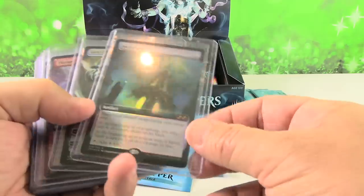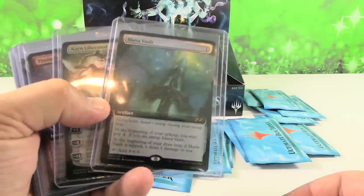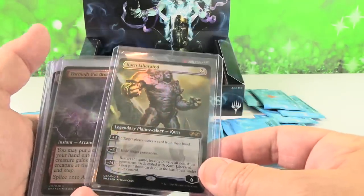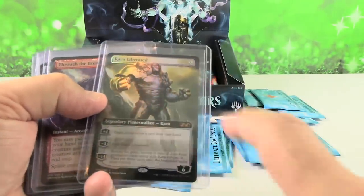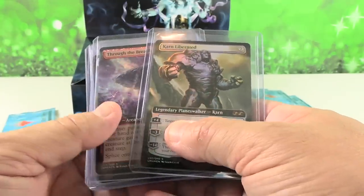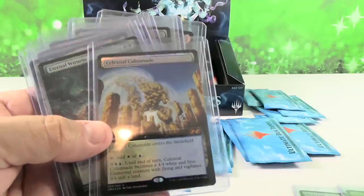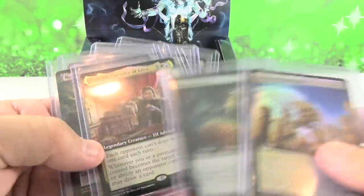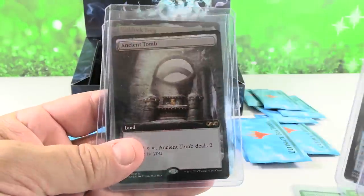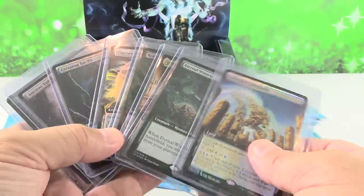Here's what box toppers look like. Here's some that I got in previous videos. Had Mana Vault — that's a nice card. Karn Liberated — that's the most expensive box topper I ever got. Now it's not the most expensive today; I think Mana Vault is probably more than Karn. Through the Breach, Karakas, Celestial Colonnade, Eternal Witness, Leovold, Reanimate, Engineered Explosives, Creeping Tar Pit, Ancient Tomb, Gaddock Teeg — we've had a couple of other ones. These are just ones I grabbed for this video.